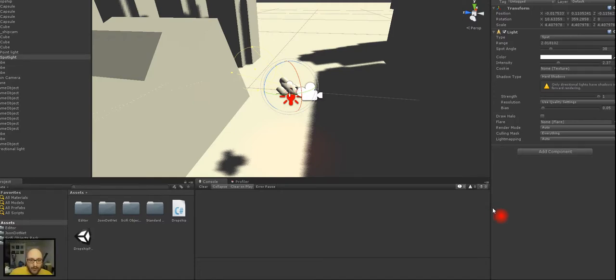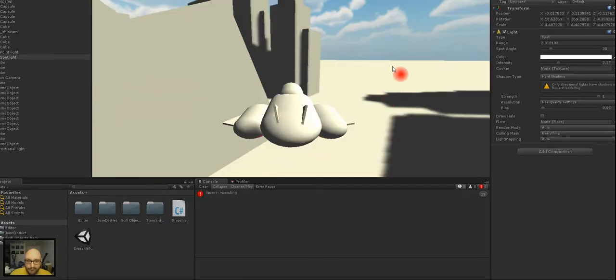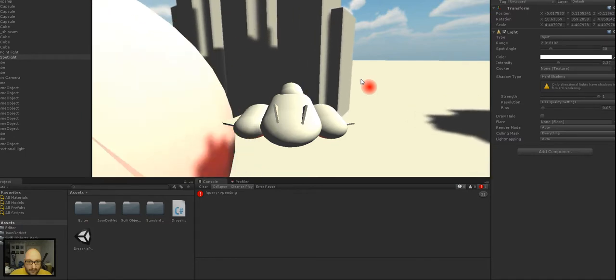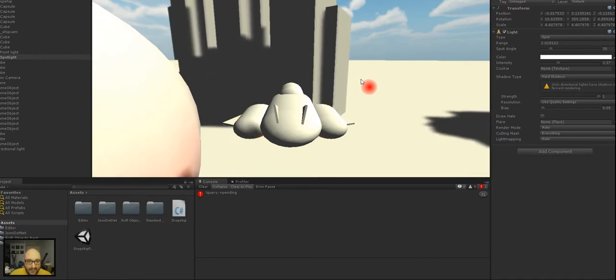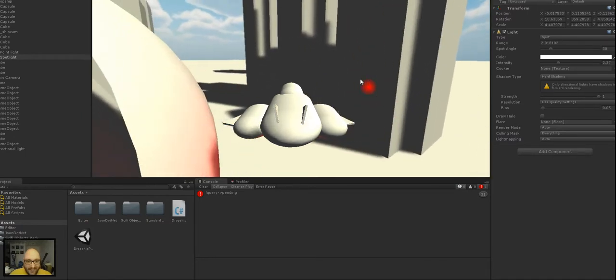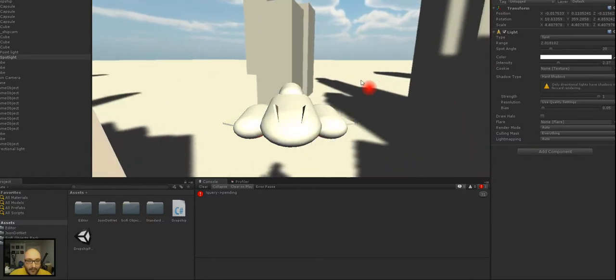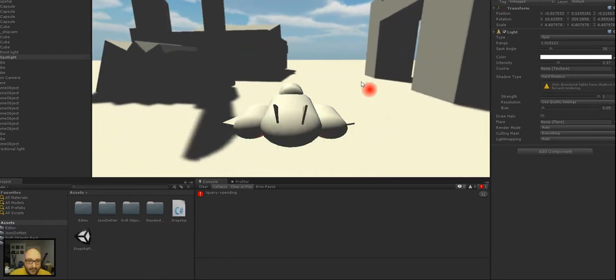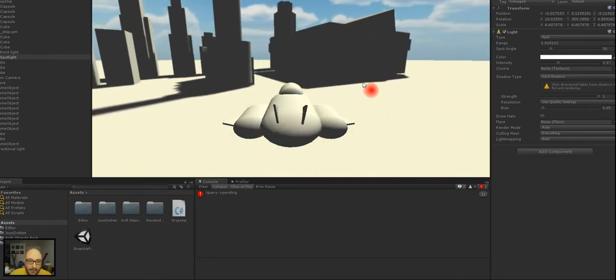I've been working on this prototype temporarily called Dropship and just gonna have a little play with the movement controls. It's got a nice little depth of field effect thanks to Unity Pro. I'll add a bit more dampening.